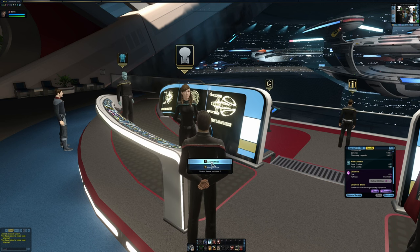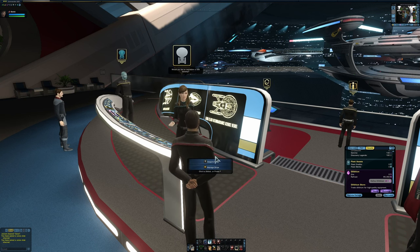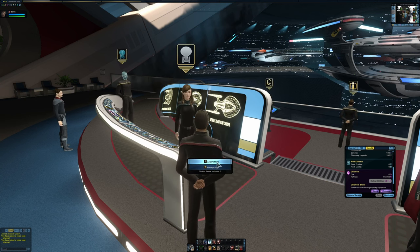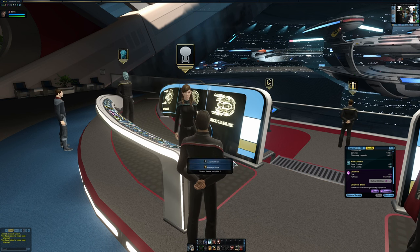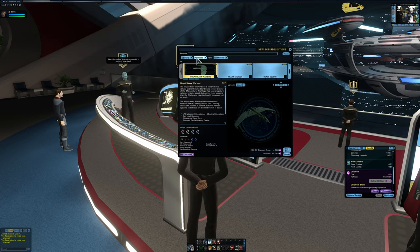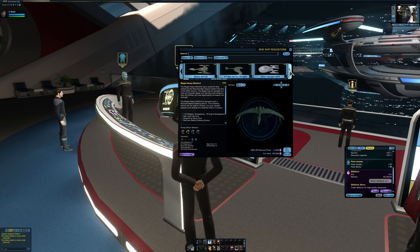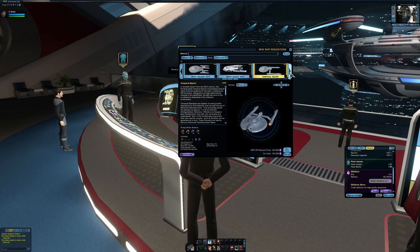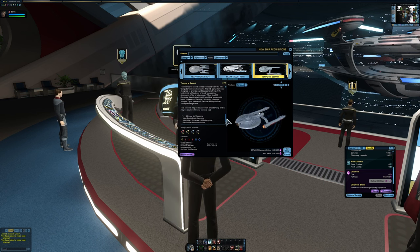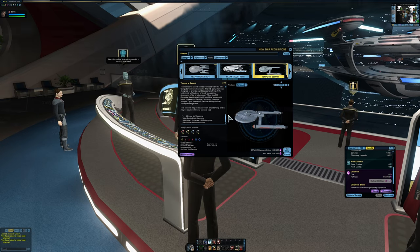What I wanted to do for a while has been to get a Commander-level ship that you can buy for dilithium, which has a specific console that is very good for a free-to-play character. That console is found on the ship called the Temporal Escort — let's go check for it in the Commander ship list.